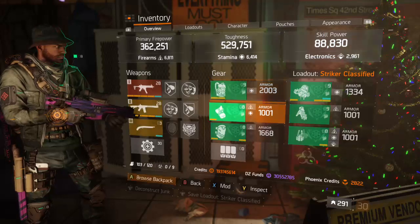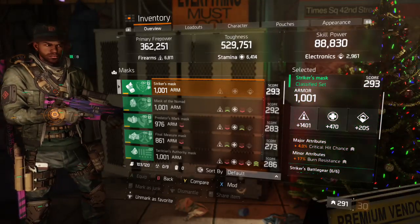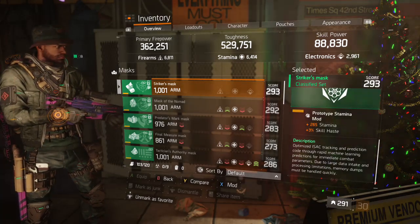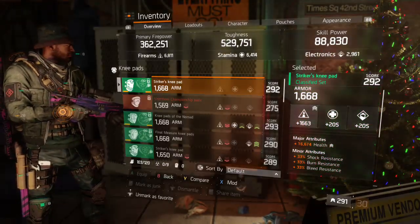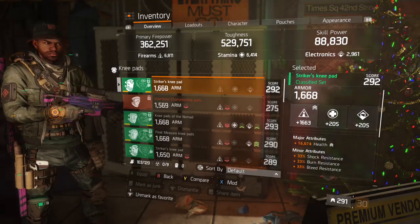Striker mask: 1000 armor, 1401 firearms, four-percent crit chance, 17 burn resistance, 265 three-percent skill haste mod. Well, 265 stamina rather. Kneepads: 1668, 1401 firearms, 16.6k health, 33 shock, burn, and bleed resistance.